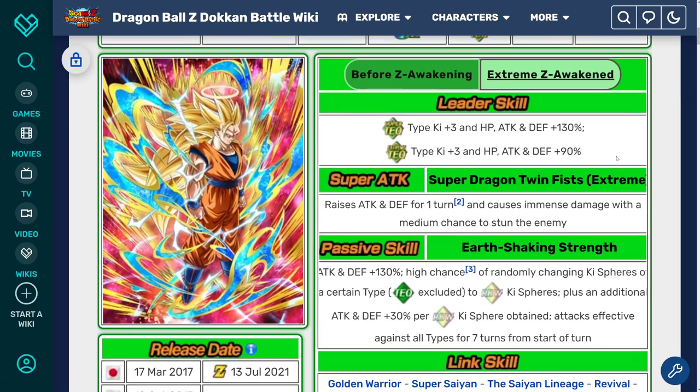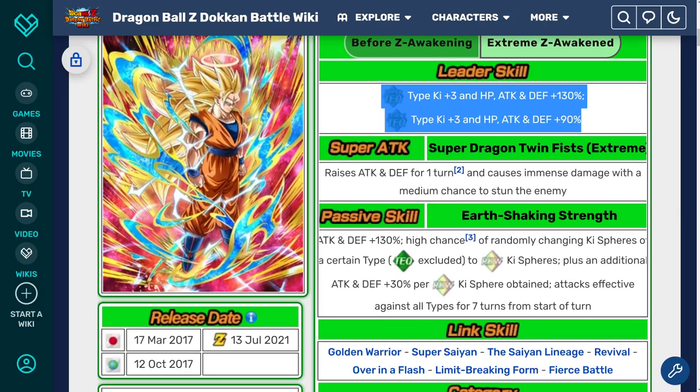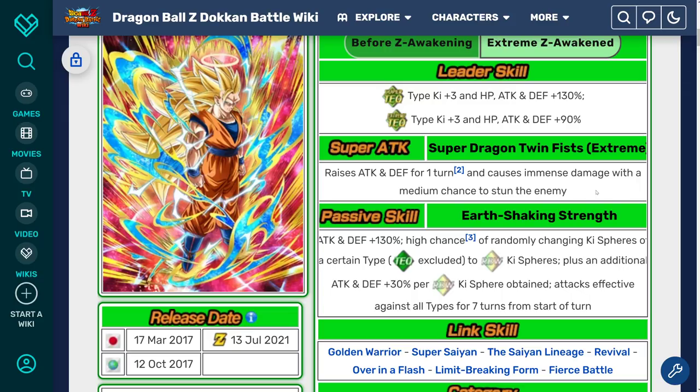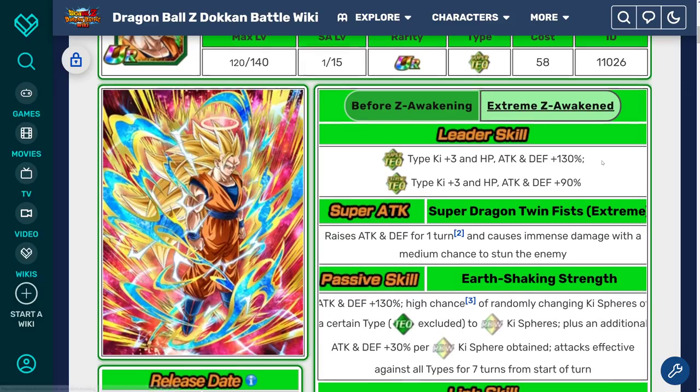His new Leader skill will be Super Tech Ki +3, HP Attack and Defense +130%. And Extreme Tech Ki +3, HP Attack and Defense +90% — the standard upgrade for 120 leads. His super attack now raises Attack and Defense for one turn, so already more defense there. And it causes immense damage with a medium chance to stun the enemy, which I believe should be around 30%, maybe even a little higher — definitely better than Rare Chance.